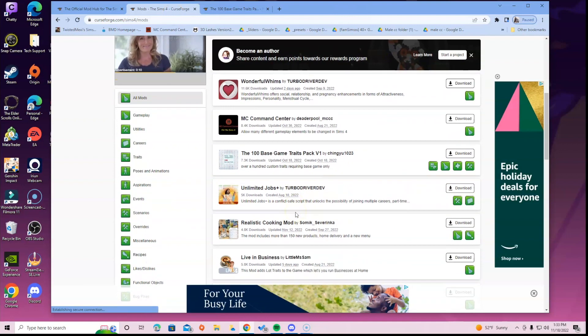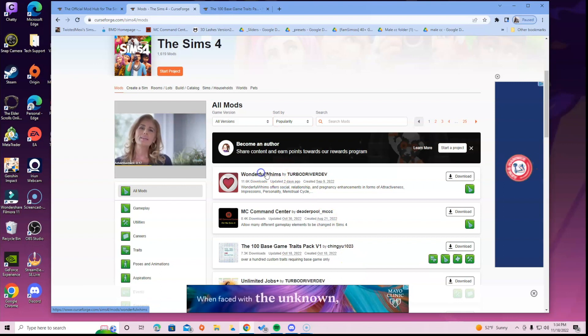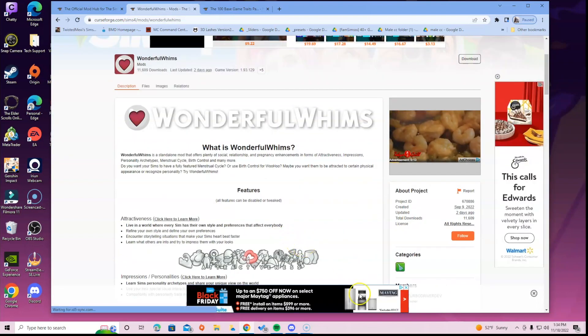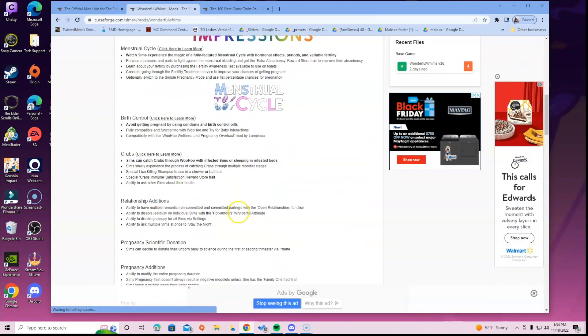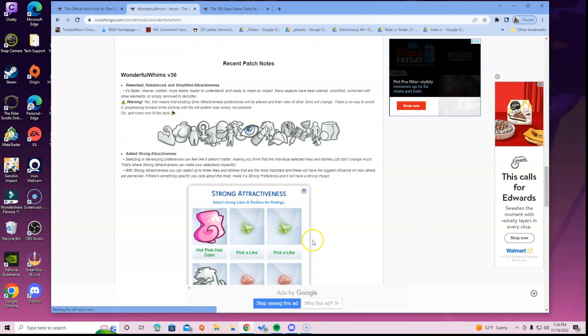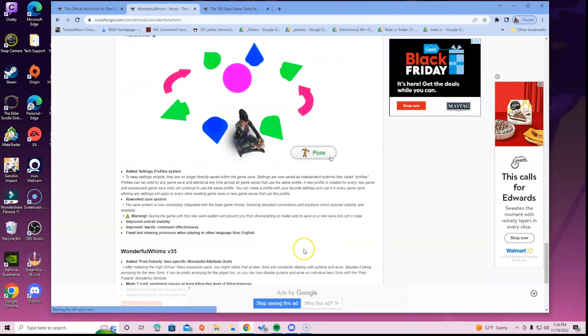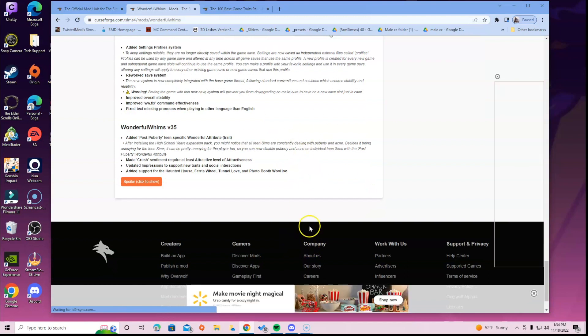I want you guys to know how to get around this new system because mods are an important part of Sims gameplay. For a lot of us, especially brand new players, it can be nerve-wracking and confusing - you really want to do it right and not mess up your game. Using Wonderful Whims as an example, you click on the title, then read through the description. I always say read the description because it tells you if there's anything you need, what it's compatible with, and what it's not - this will stop you from running into installation issues.